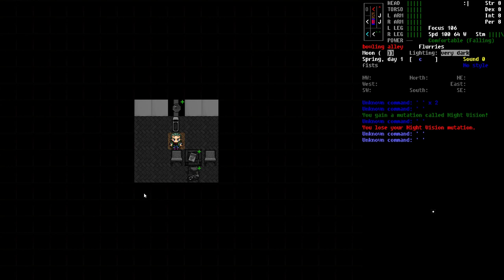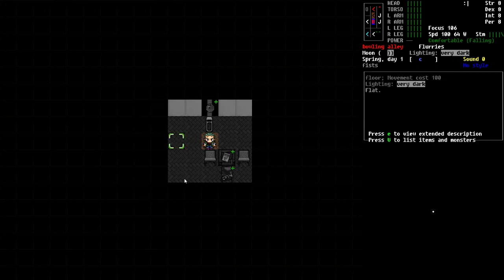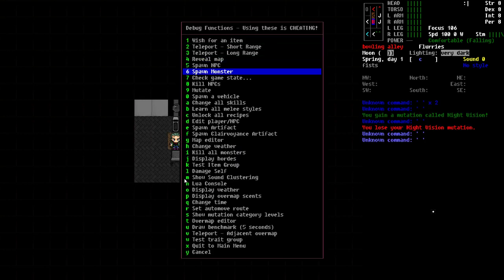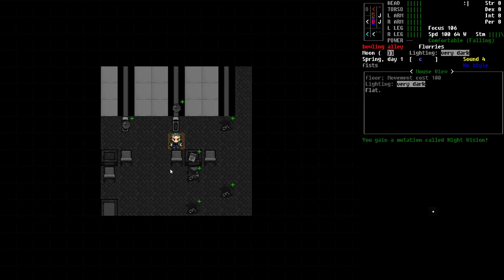For new players, I do usually recommend you take the Night Vision trait when you start playing. This will add two spaces to your Night Vision — so instead of having two spaces of vision around you, you'll have four spaces if you have Night Vision. I can demonstrate that by mutating myself, turning on Night Vision, and there we have four spaces.